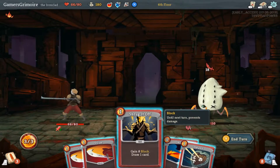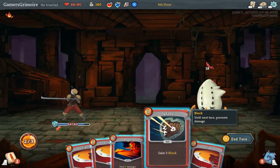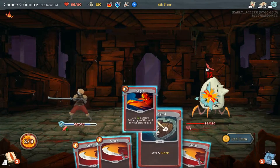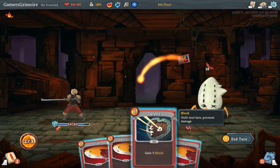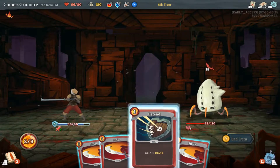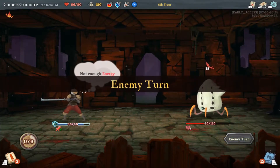We got Anger back. Shrug it off — he's going to hit me for 18. Anger — he's a big boy. Defend and strike, yeah might as well. He's going to hit me for five now. We still have the usable items too, which is pretty cool.